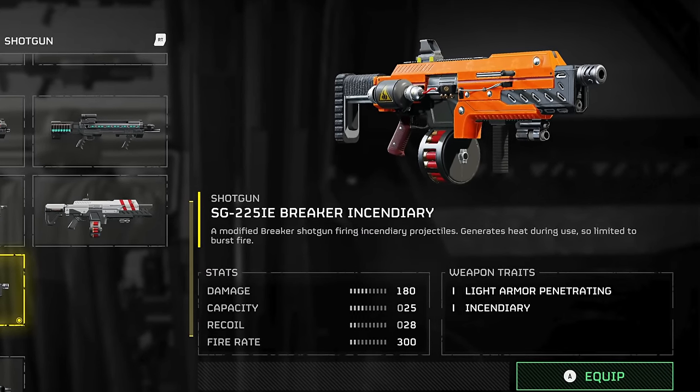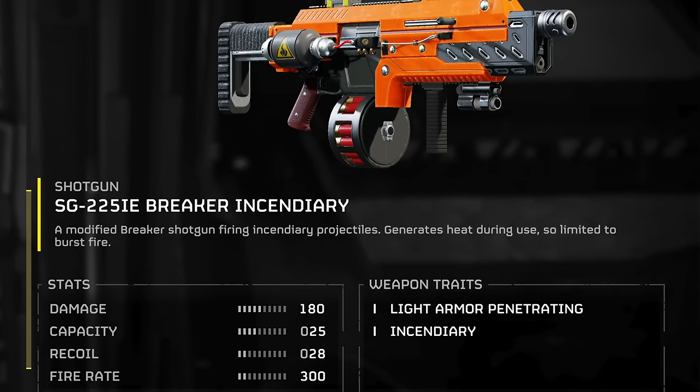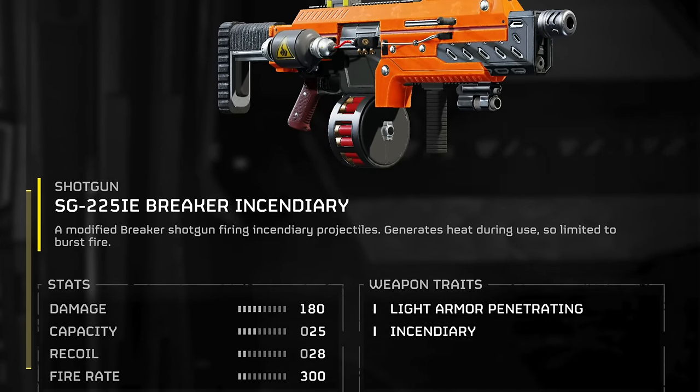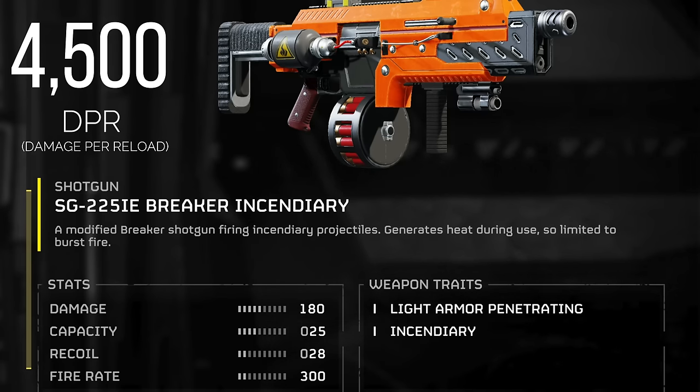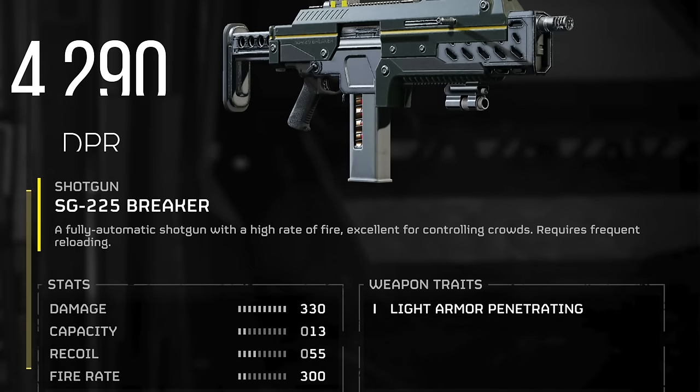The Incendiary boasts an ammo capacity of 25 shells, with a damage rating of 180. That puts its overall DPR — damage per reload — right at 4500. That's actually ahead of the newly nerfed standard Breaker at 4290.